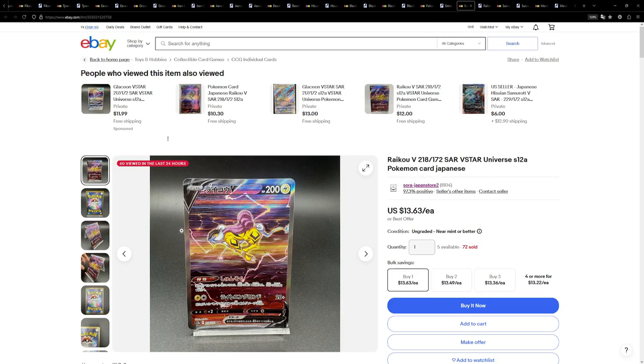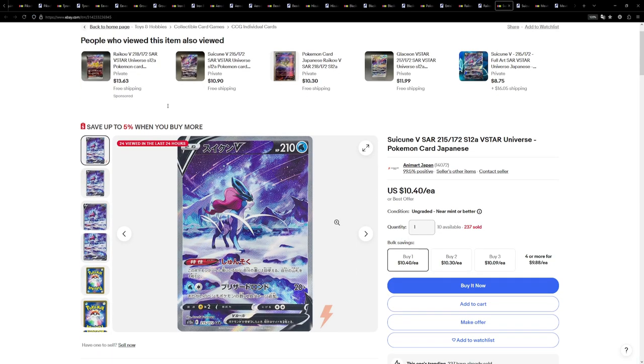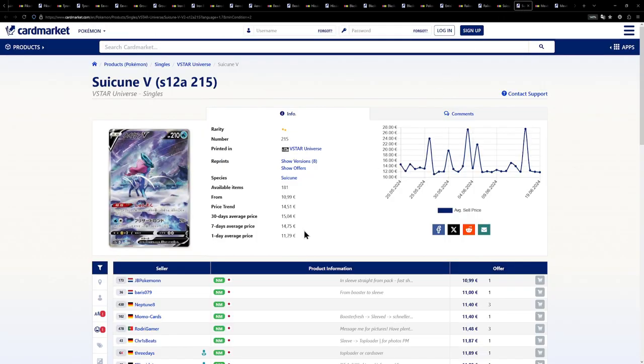Speaking of the other legendary dogs, here we have the Raikou — definitely a very cool illustration. This one is available for just under $14, while over on the European side it's a little bit cheaper at €10.50. Now here is obviously the coolest illustration out of the three legendary dogs — it's the Suicune. This one being available for $10.40 or just €11 respectively.